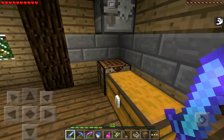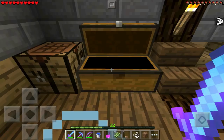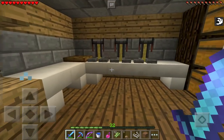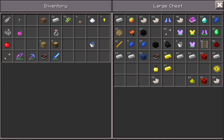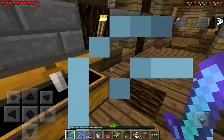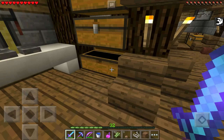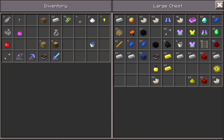I think I need a golden carrot — I'm not too sure, so I'll look it up really quick. And guess what? It is a golden carrot. But I also need a fermented spider eye. I don't even think I made a golden carrot last episode — we made glistering melons, but we didn't actually make any golden carrots.